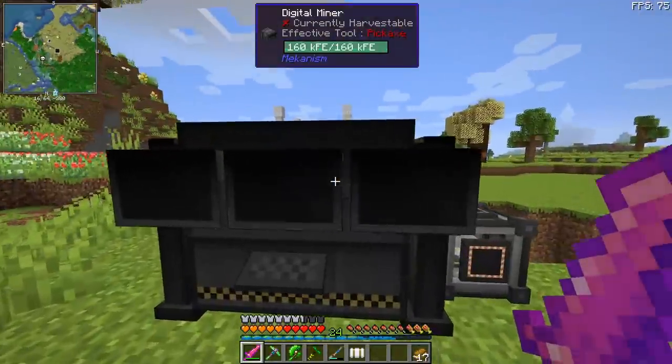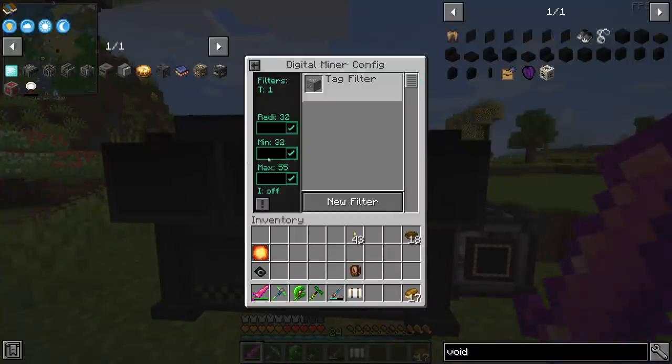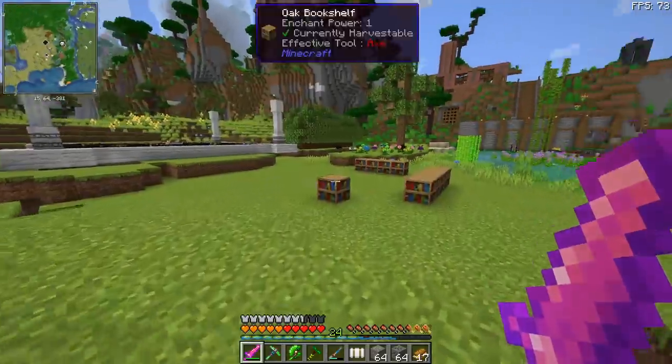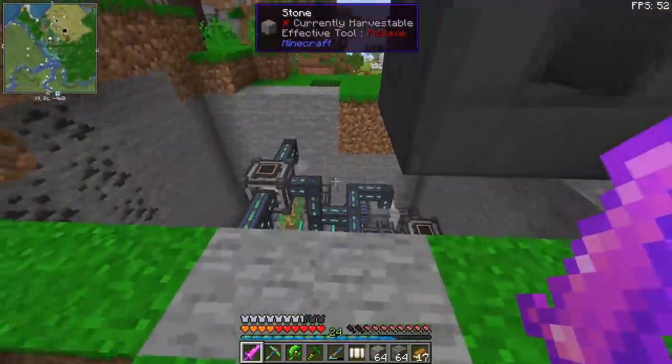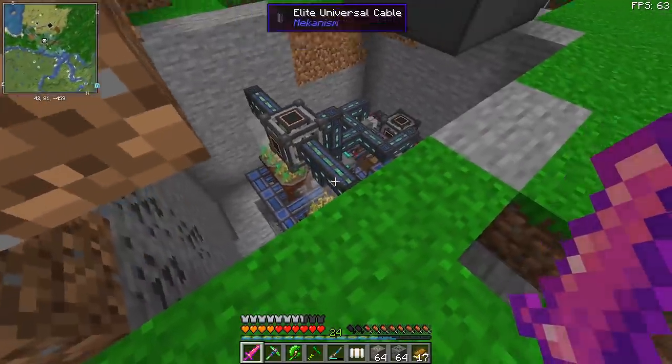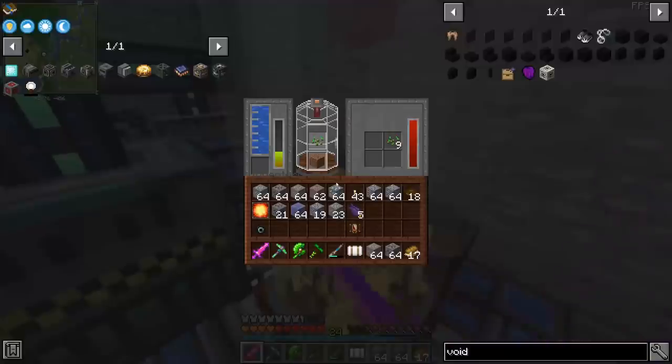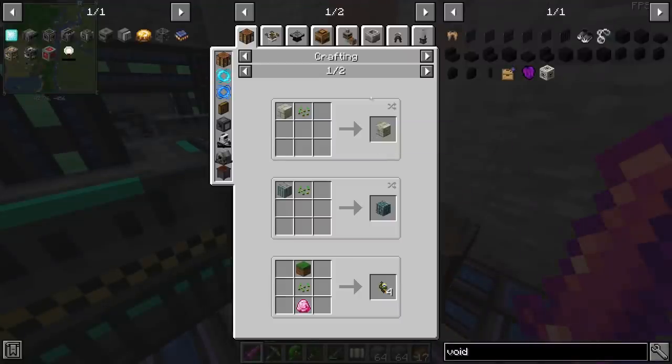The reason I was not getting redstone is that the digital miner configuration was wrong - it should be on zero. There you go, we are getting redstone. I have also made a few adjustments to our ethylene generators. First off, we are going to have four garden cloches because two was not enough. And instead of sweet berries, we're going to have wheat because seeds can also be converted into biofuel.